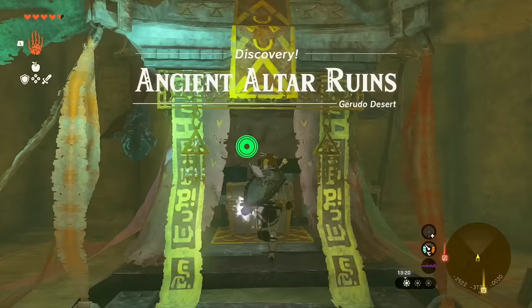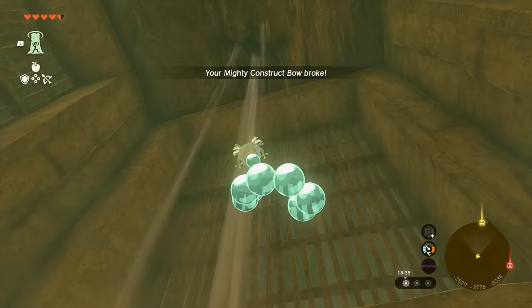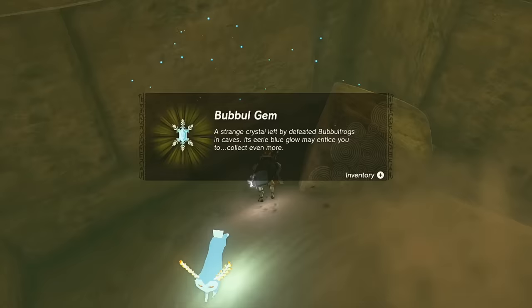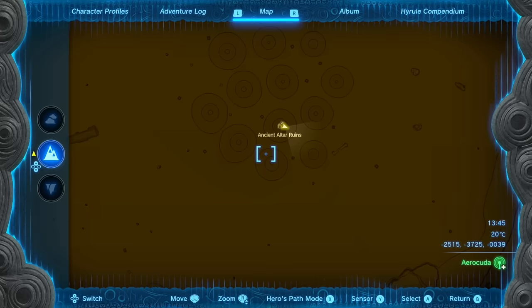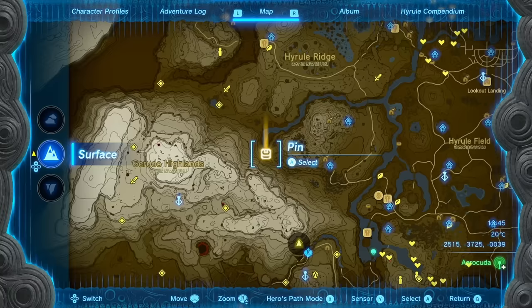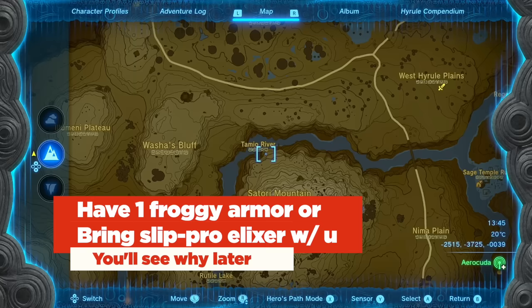Once inside the Ancient Altar Ruins, you'll find an altar right there — pretty ancient. That's the Phantom Greaves — the leg set. The best part is they decided to put the Bubbulfrog in the same room. Do keep in mind that if you're going for 100% completion, all of these different holes are individual caves and you have to access all of them. Our third and final piece of Phantom Armor takes us to the end of the Tamio River.